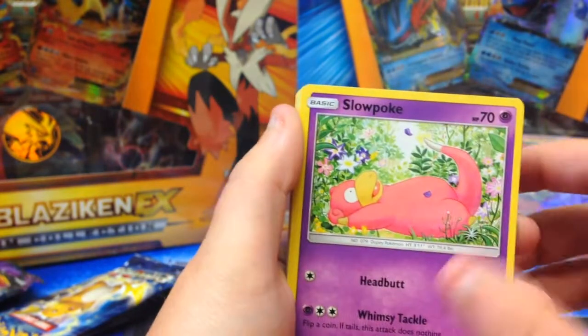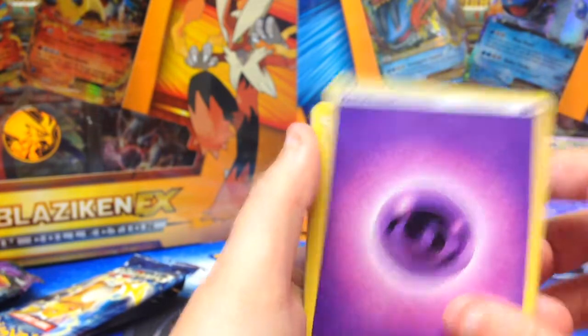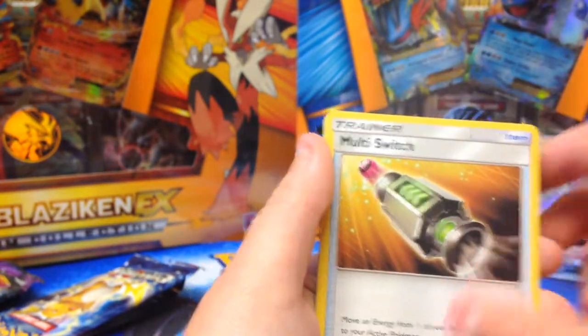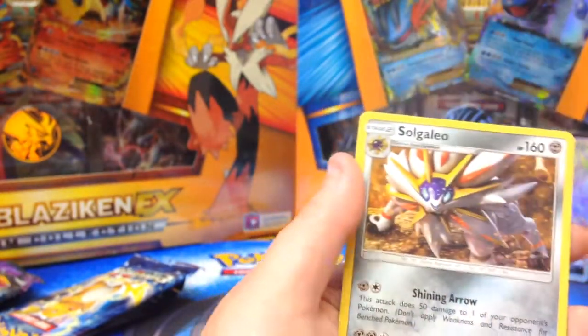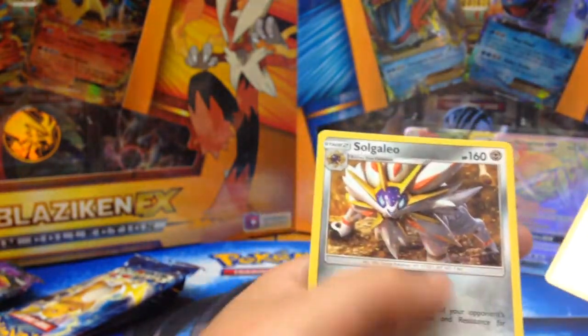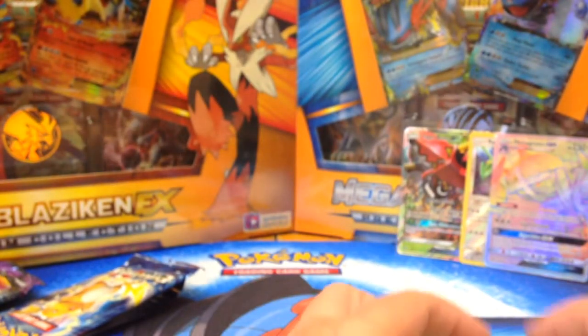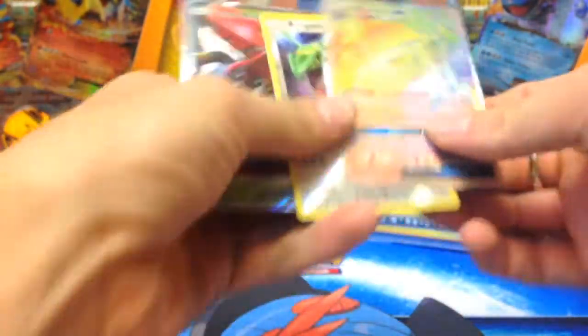Nosepass, Wishiwashi, Slowpoke, Salandit, psychic energy, Alolan Graveler, Fletchling, Multi Switch, Stufful, Max Potion, reverse, and a Solgaleo. I don't know if we have that card — do we? I don't think so. It's pretty cool looking — don't quote me though.